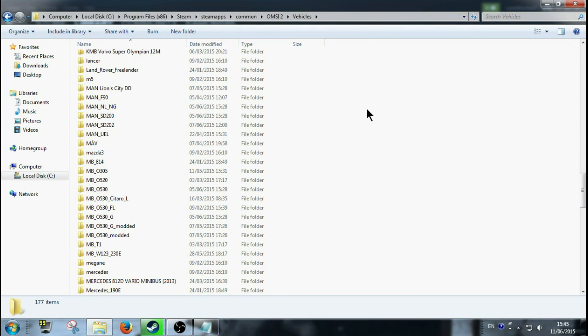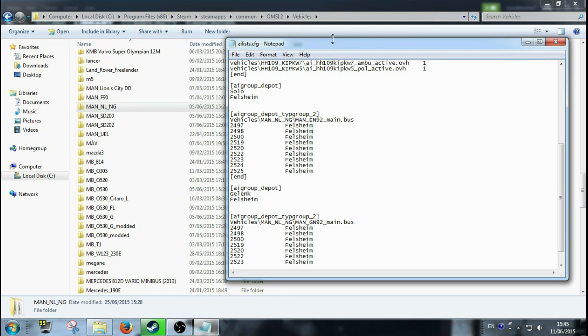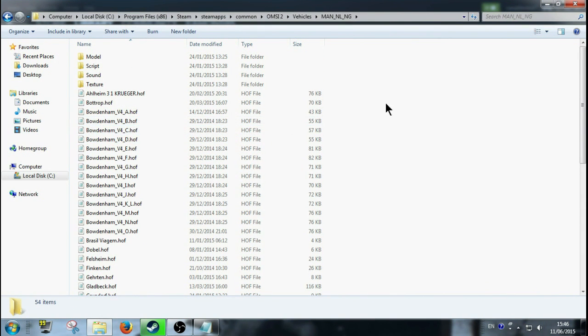See what you're doing now — if you check your AI list again you can see that you're going into the folder Vehicles, then looking for the bus folder MAN NL NG, which is here. Then you're looking for the MAN EN D92, that MAN bus. When you click in there, this bus is in here as you can see. But what you're doing is looking to change a repaint, so you go into the Texture folder.